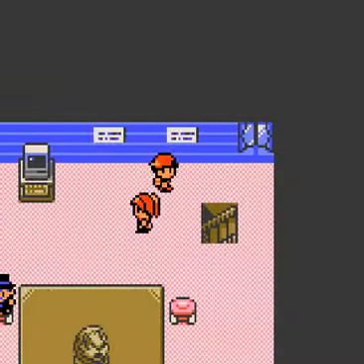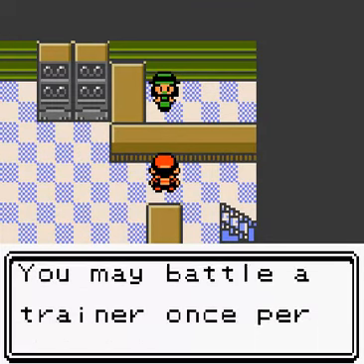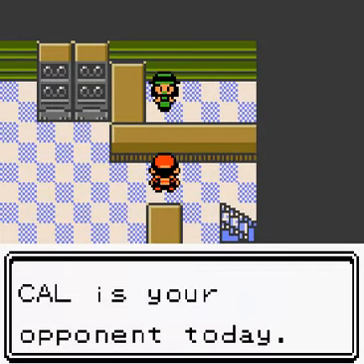I think this place is where — some people say it's Mystery Gift but I'm pretty sure it's when you trade with someone or do a versus battle. When you do that, the Pokémon your opponent has at the time are stored here. If you haven't done any of that, the person you find here is a generic person called Kal. The receptionist confirms: Kal is your opponent today — would you like to battle? I say no at first.